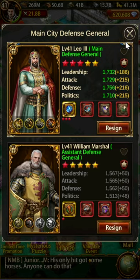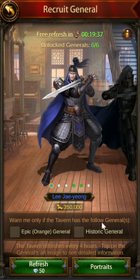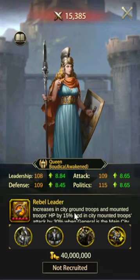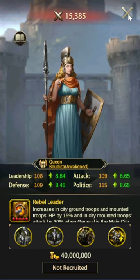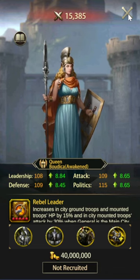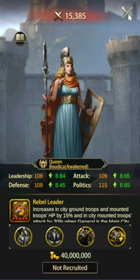Even though I do actually really like Leo III — I think he's one of the best generals in the game for defense — if you're picking out a new general, particularly if you're not a big coiner, I would suggest getting Boudicca. Boudicca is probably the best tavern general. She's one of the better defense generals in the tavern and has decent ascending. So if you're going to start fresh, I would say pick Queen Boudicca.